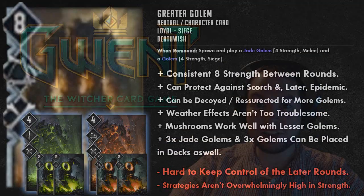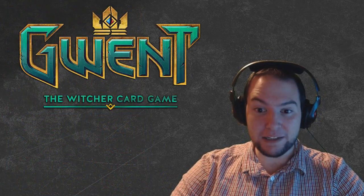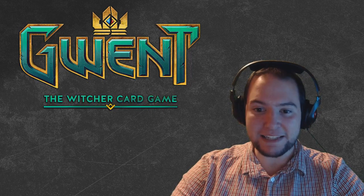Your strength total isn't massive — six-strength Mahakaman Guards times three is 18, plus the eight-strength Greater Golem puts you around 26 strength, which isn't overly high when you consider Northern Realms can get 64 strength with two cards and 128 strength with three. Their leader ability, one Bond, and a Commander's Horn gives them 128 strength. Passing early means the opponent only needs three cards, which is easy for Northern Realms. It's a dangerous but interesting strategy.